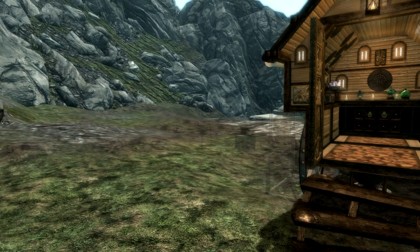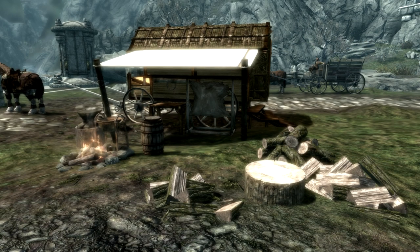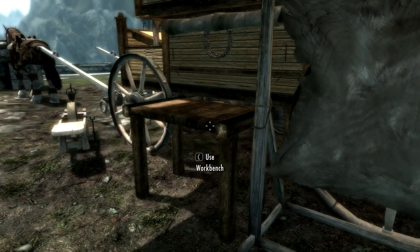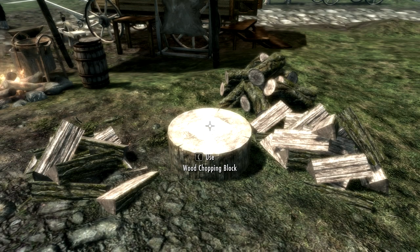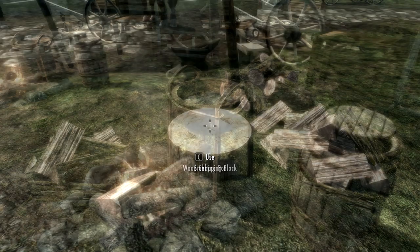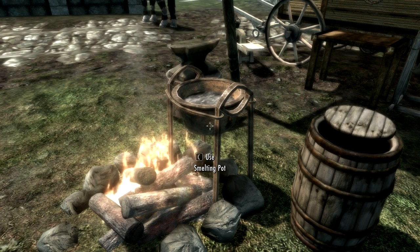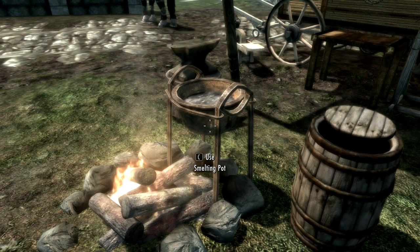It's quite compact but it actually contains all the crafting areas that you need. There is a grindstone, an anvil, an armour workbench, and a tanner's rack. There is a wood chopping block, which is quite useful especially if you're using Frostfall. And there is a smelting pot — this is not a cooking pot, this is a smelting pot for basically breaking down the ore and making ingots.